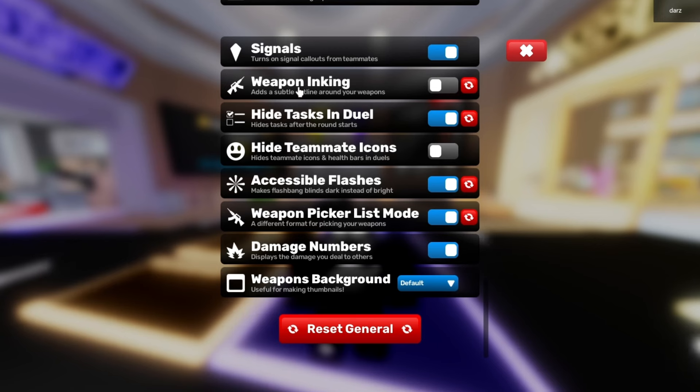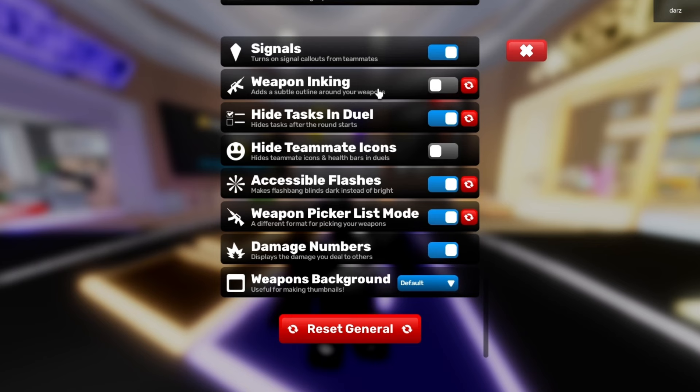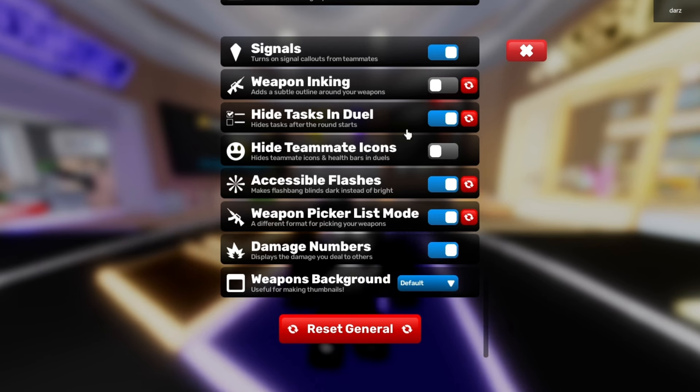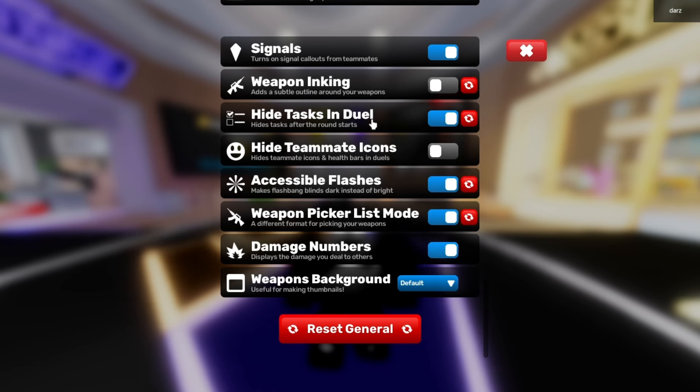Signals I have turned on for teammates. Weapon inking I turn off — I'm pretty sure that reduces lag too. I have hide tasks in duel turned on because I can see more of the screen and it helps me focus a lot more.